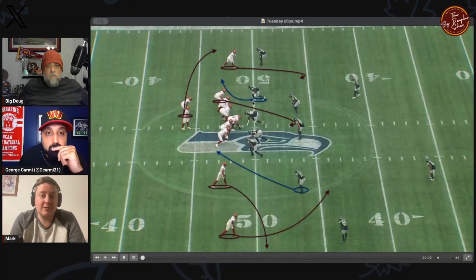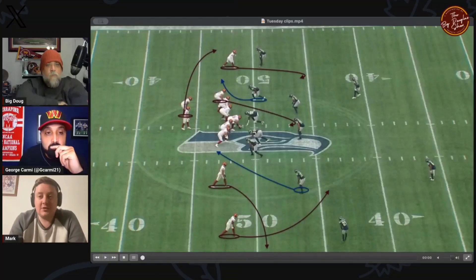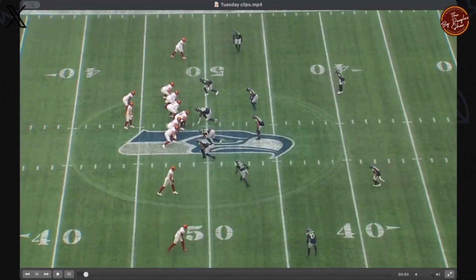The defensive end starts to rush but he's peeling off and matching the running back. So they're essentially replacing that rusher with Jamal Adams to screw up the protection scheme.